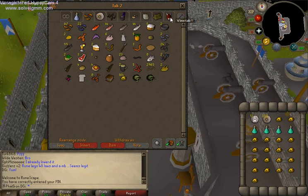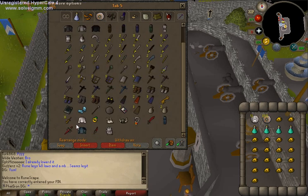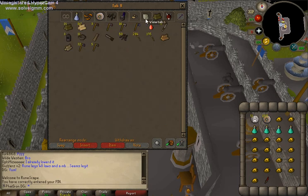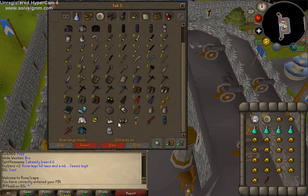51 Death Runes — that should be good enough. If you're high enough, bring a Dragon Dagger for special attack. And just in case you run out of runes, you want some backup, so go ahead and get a Dragon Scimitar too.